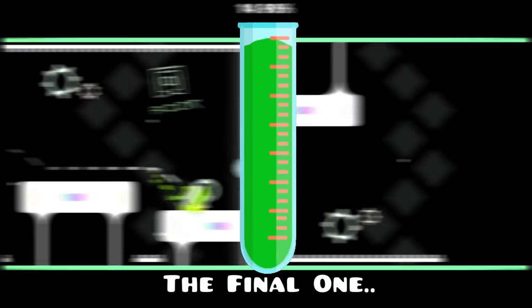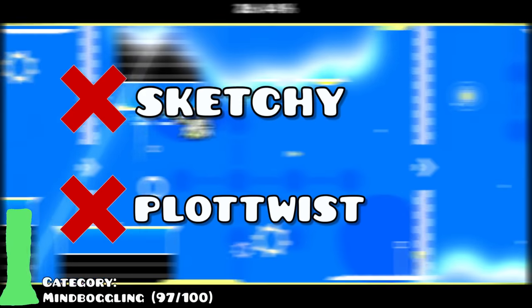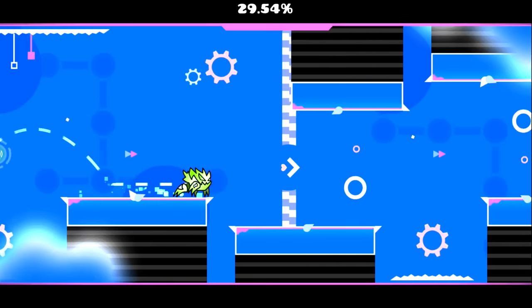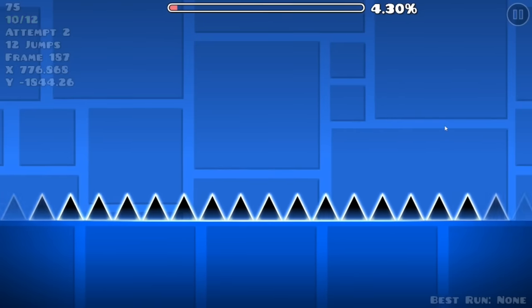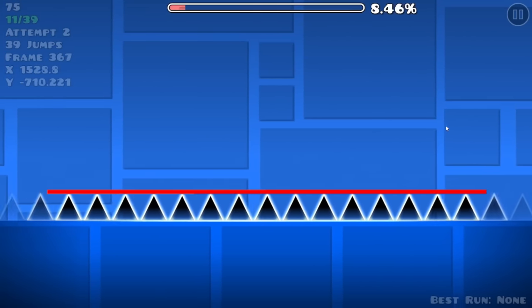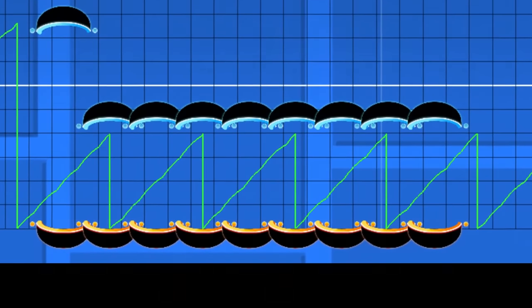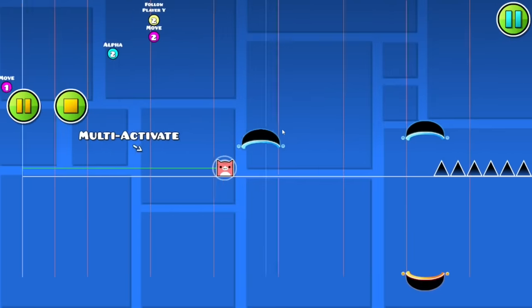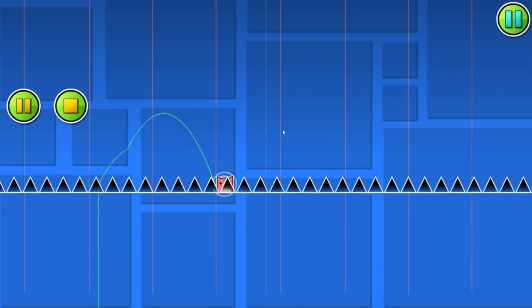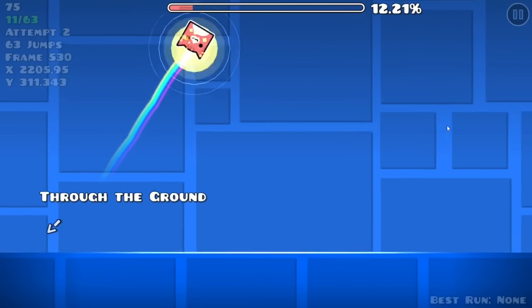The final most groundbreaking thing on the list: you can travel in the ground. There's nothing sketchy about it — you can actually do this and barely anyone knows it. In this clip, it looks like your cube is hidden and that you're traveling on some invisible platform, but this is an illusion. You are actually moving through portals inside the ground, which normally is not possible. But by using an orb that travels with you, there is somehow a way to keep teleporting under the ground. And if you want proof, this is the Y position of the cube and it currently is less than 0, meaning it is under the ground.